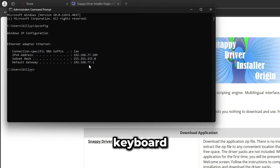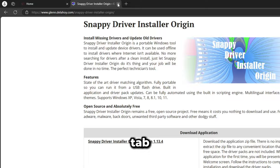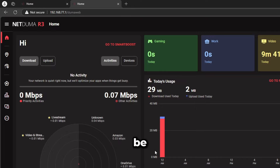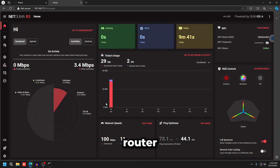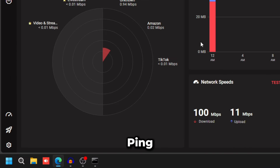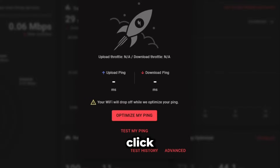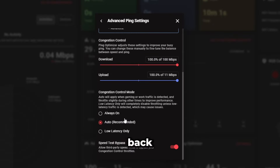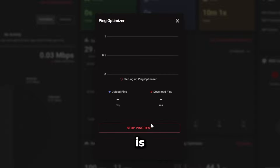Open a browser, then open Command Prompt and type 'ipconfig.' Find the Default Gateway IP, copy it, paste it into a new browser tab, and log in. The username is usually 'admin' and the password is usually 'password.' If not, check the back of your router or modem for the default credentials.